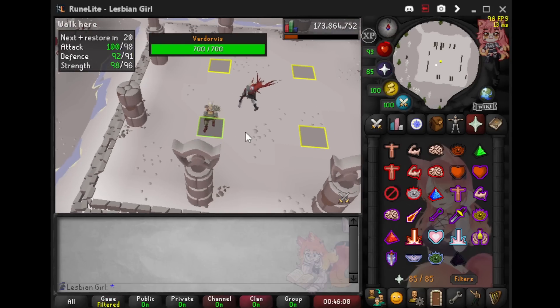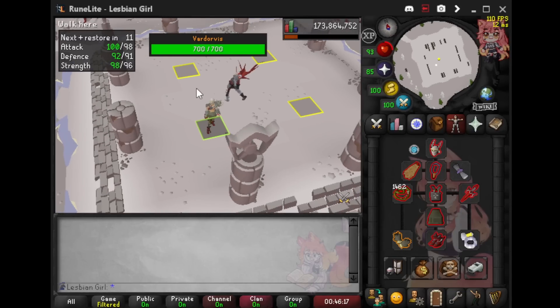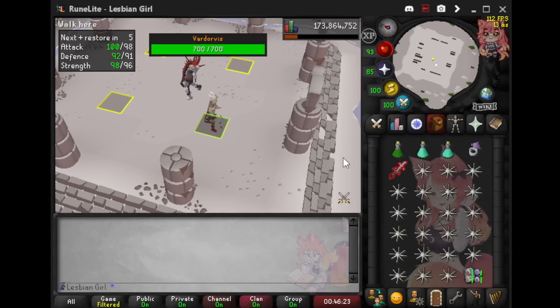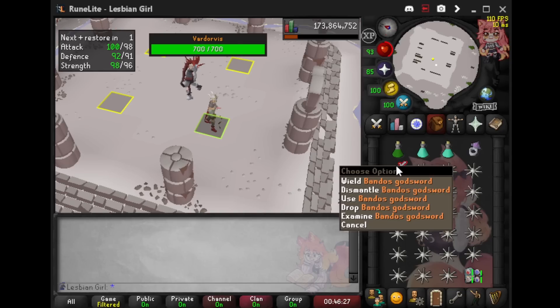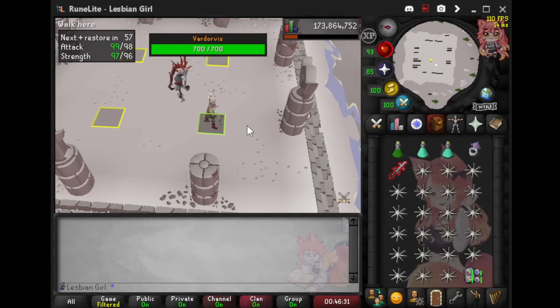During this boss you should be praying Melee and wearing standard melee gear. A slash weapon is recommended — a tentacle whip, normal whip, or blade of saeldor all work fine. If you have a fang, you can use that on slash mode too. For a spec weapon, I'm personally using a Bandos Godsword — the reduced defense helps a lot in this fight.